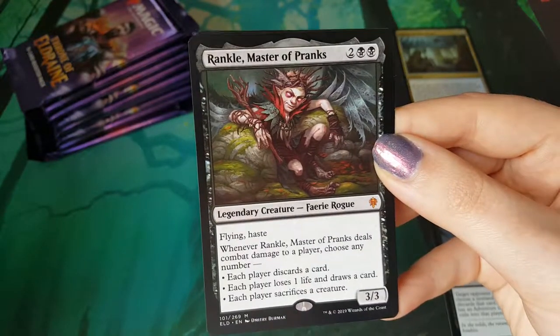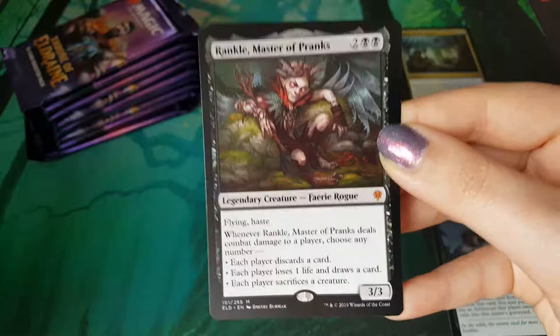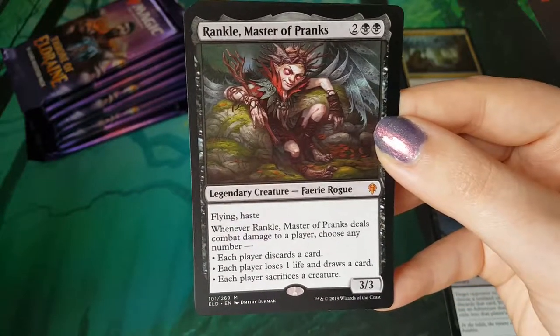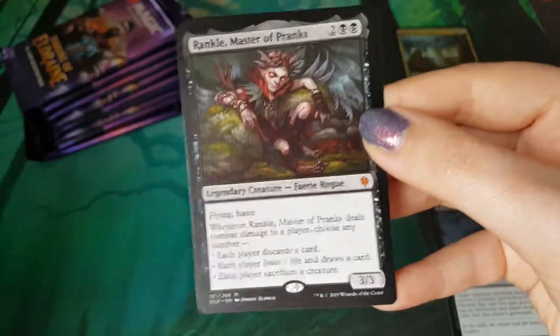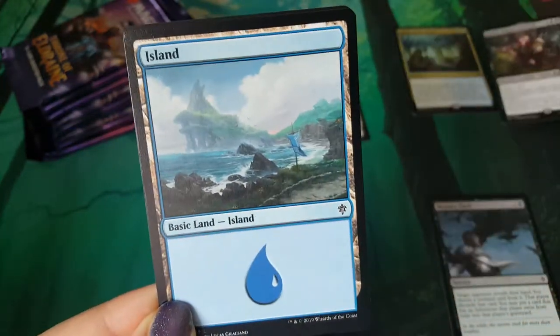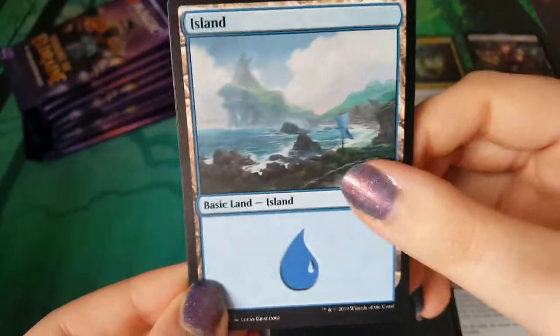We have Rankle, Master of Pranks. This is something Raven was really hoping to get out of the box. I'm gonna build a nasty commander deck with him, so this is great. I'm still looking for a Great Henge, but Rankle is a sweet pickup for sure. We'll pop him up there with the foil rare.